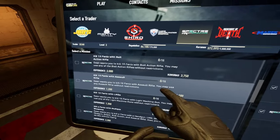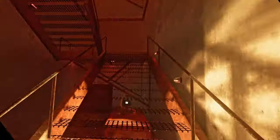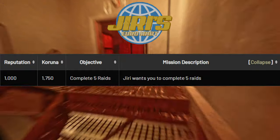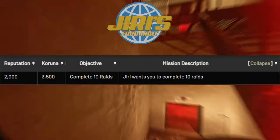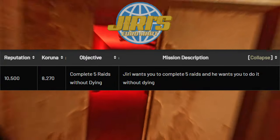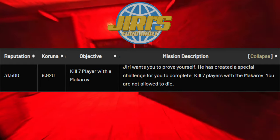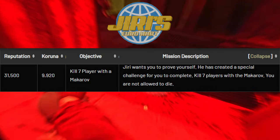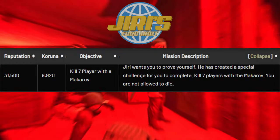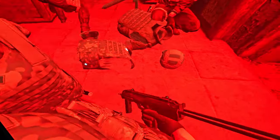When leveling these 3 traders, here are my favorite tasks, starting with Jiri. Favorite passive: complete 5 raids — 1000 XP. Another passive: complete 10 raids — 2000 XP. An active: complete 5 raids without dying — 10,500 XP. And active: kill 7 players with a Makarov — 31,500 XP. Now this one's almost impossible, but it's an amazing one to get because of the XP reward. Silo would probably be the best map for this — you just go full kit with a ton of spare mags.